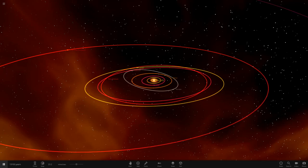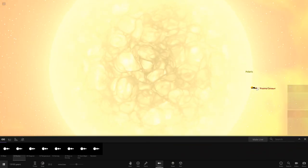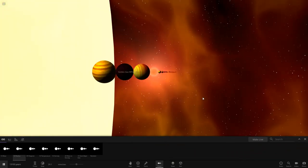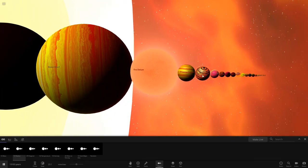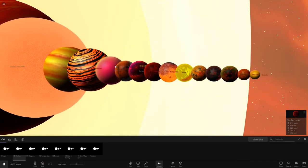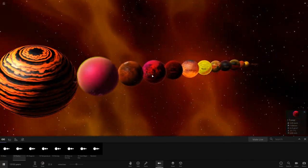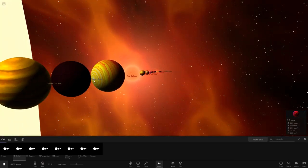Hello everyone and welcome back to another Universe Sandbox video. Today we're going to do another video creating a new solar system. If you've seen the recent two-part series I did making the warm color solar system, we basically got a whole solar system together featuring colors from red, orange, and yellow — colors that represent warmth and fire. So yeah, there we go. That was our lineup.